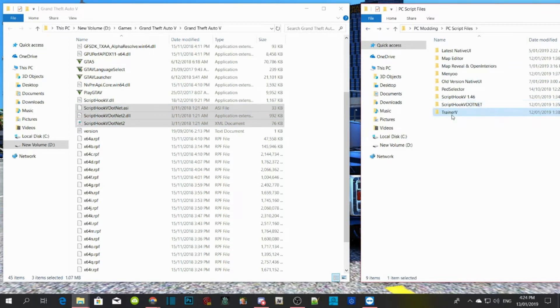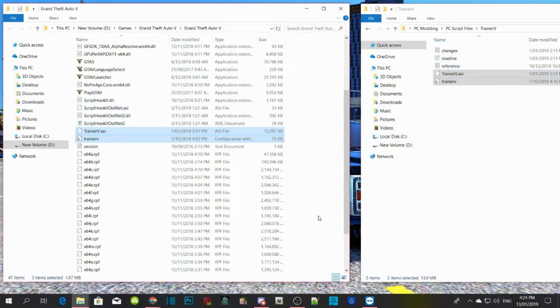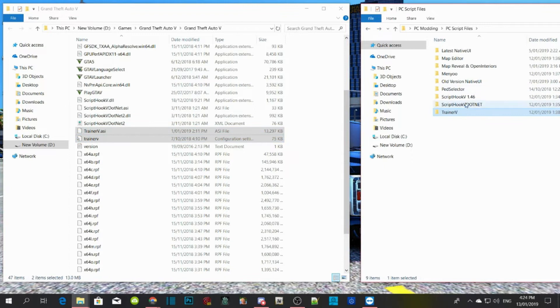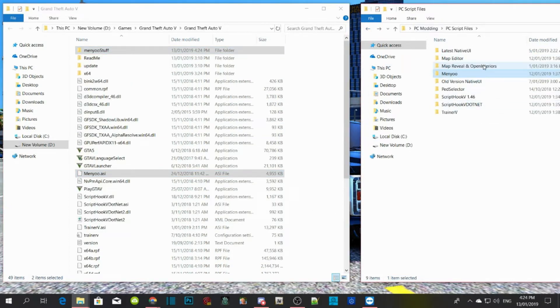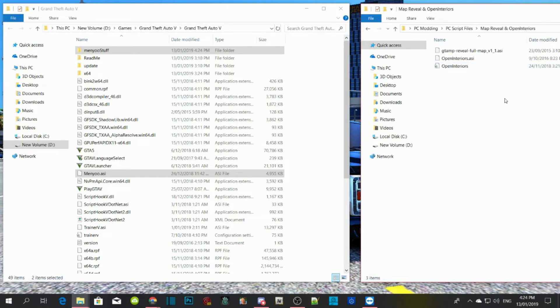Open up your Trainer V, then select TrainerV.asi and .ini and drag them both into your GTA V main directory. Then open up your menu and select the menu stuff folder and menu.asi, and drag it into your GTA V main directory. Now, this is optional but you must have Open Interiors — select Map Reveal and Open Interiors. I will leave those in my downloads. Copy all three of them and drag them into your GTA V main directory.